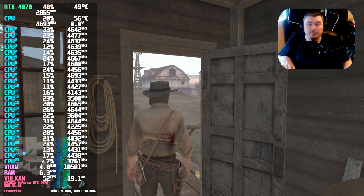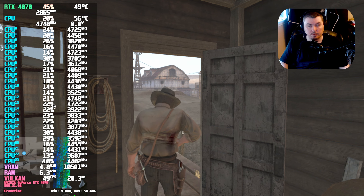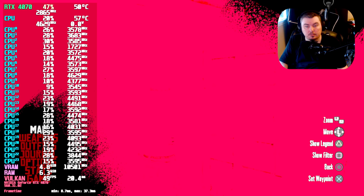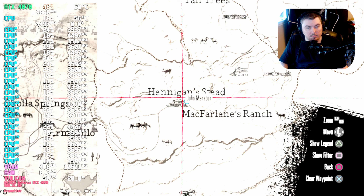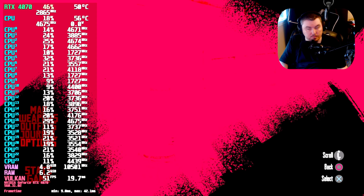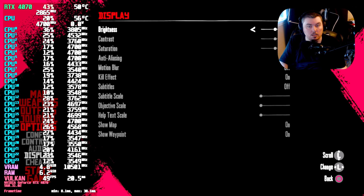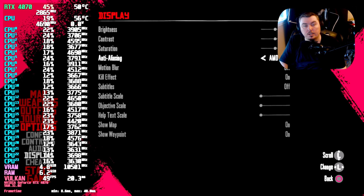And to stop the flickering, all you have to do — we're going to go over this right now — is go here. You need to go down to Options, and you got to go down to Display. And then you just got to turn this off right here, or in other words, from this to this. Okay, and that's it.